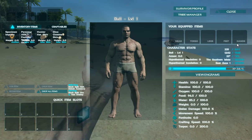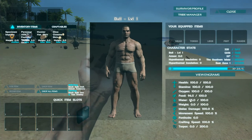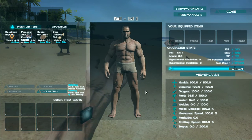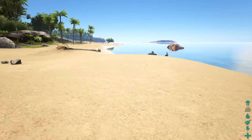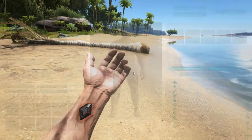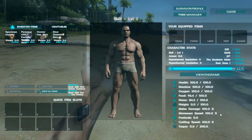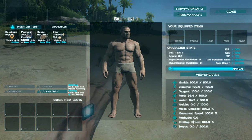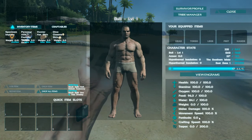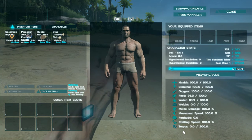Going down the list: oxygen — when you're swimming underwater, your oxygen will go down and it's really hard to get back up to the surface. Weight is how much stuff you're carrying — I can carry 100 weight of stuff. Melee damage is how much damage you deal when you punch or hit things. Movement speed is your base speed and you can make yourself faster. Fortitude is resistance to the elements — sometimes it will say you're too cold or too hot. Crafting speed — as you craft stuff it takes a little while, and you can bump that up to crank things out faster.